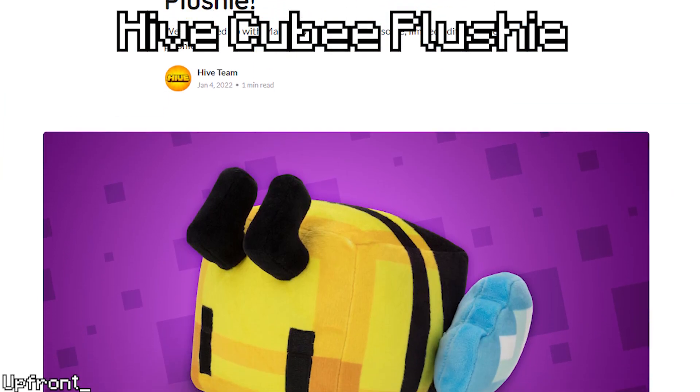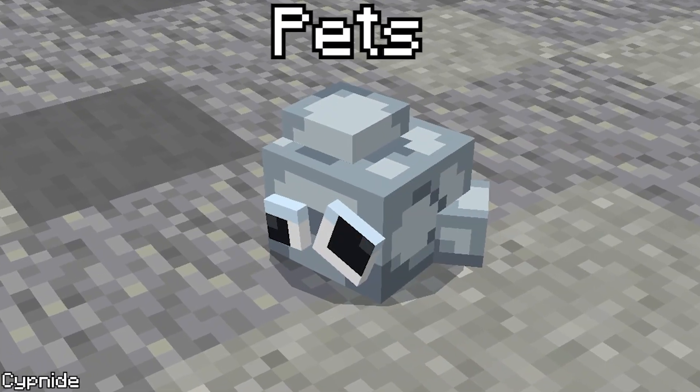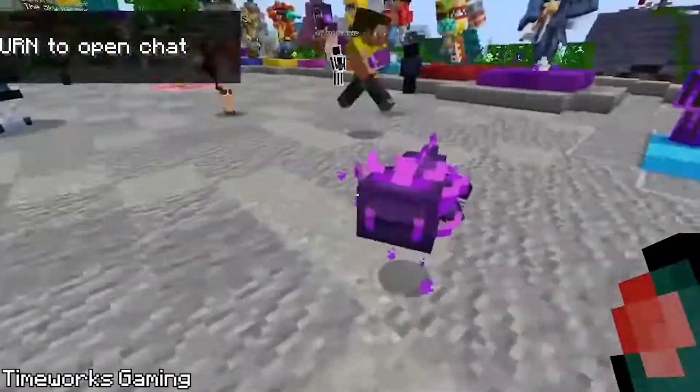The Hive has made its own plushie and it comes with an in-game cosmetic — look at this! The Hive released a dirt plushie a couple weeks ago and I bought it. The rock pen was our best pet of 2022. They've added a second pet called the Enderlot — oh heck yeah!